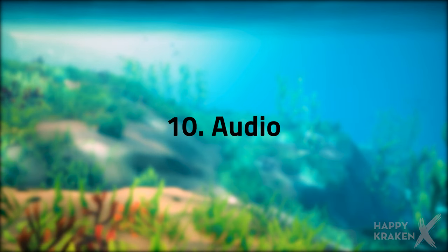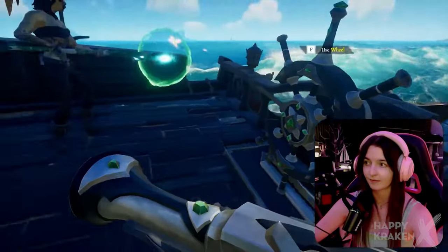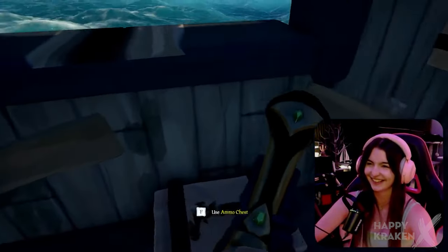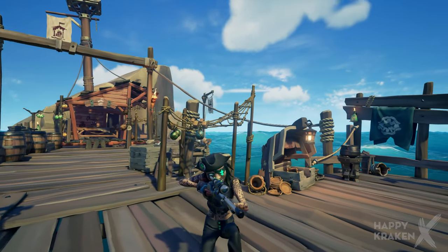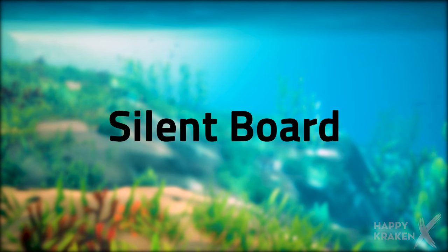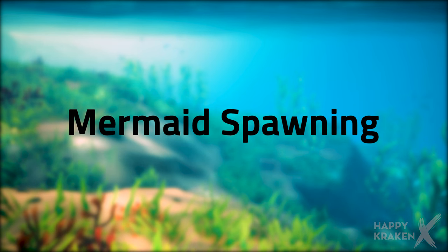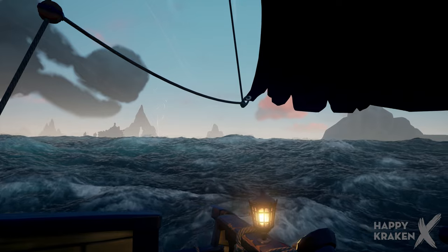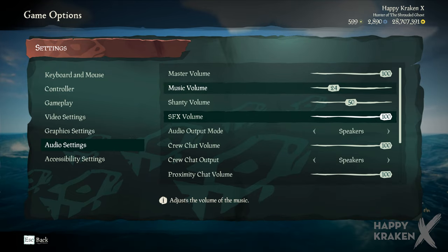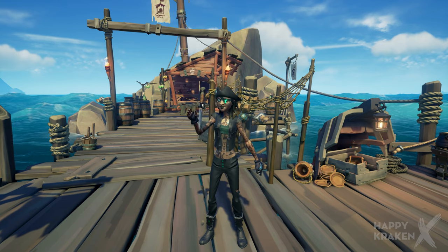Number 10: Audio. The audio cues in Sea of Thieves are super important and arguably sometimes more important than the visual cues when it comes to watching for boarders. You need to familiarise yourself with the sounds of people boarding, mermaids popping and also silent boarding. This is the sound of a normal board. This is a silent board. And this is the sound of a mermaid spawning. Some of these sounds are really easy to miss, so I would recommend keeping your SFX turned up to 100 and turning down the music and shanty volumes to around 20–40%, as you don't really need these as much as you need your sound effects. By doing this it made me more vigilant when dealing with enemy ships boarding me.